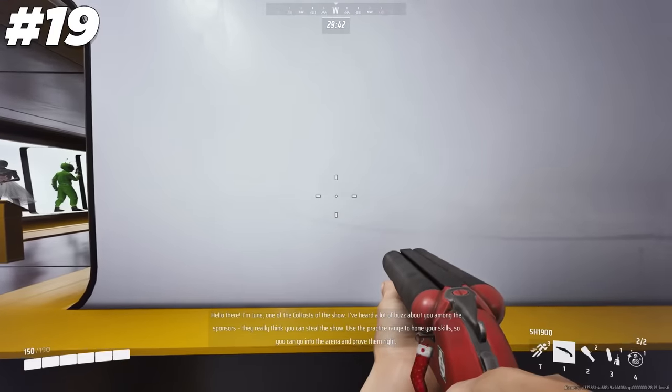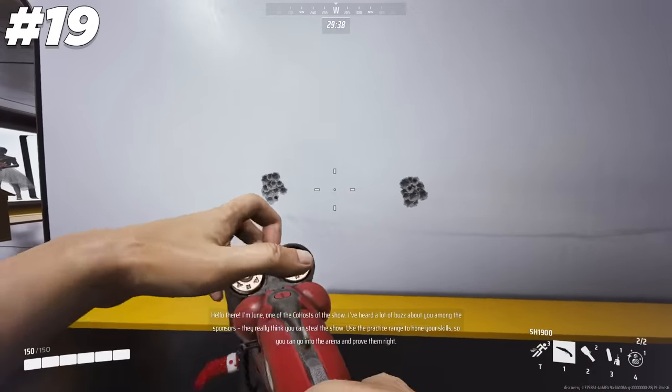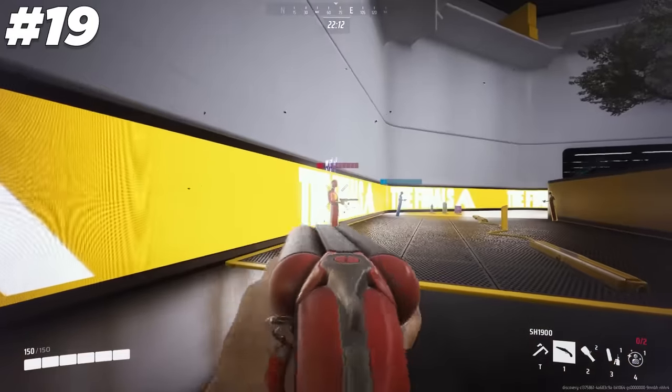As with any shotgun, aiming down sights with the SH-1900 won't actually improve your accuracy or shotgun spread. If anything, it'll just make it worse, so stick to hip-firing.